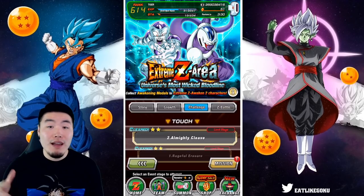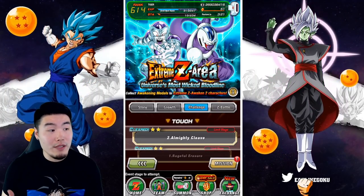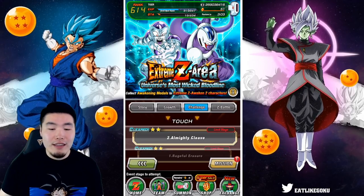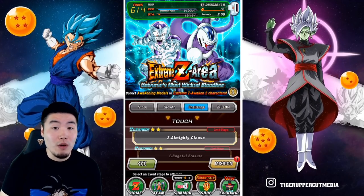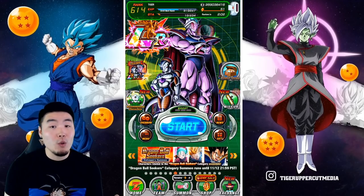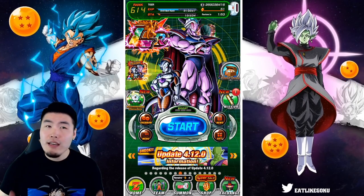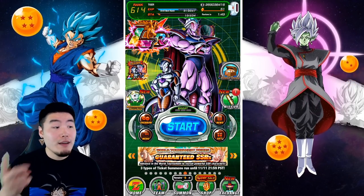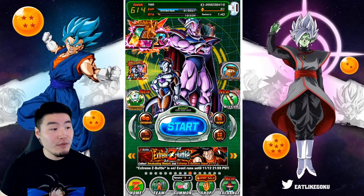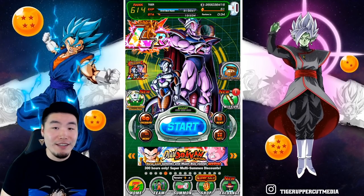We cleared the Z Hard stage for Cooler as well. Obviously I still have to grind a bit more but I'm not going to put you guys through that — I'll probably do a stream for it later. I just wanted to show you guys what the event looks like and how hard it is. Overall it's not the hardest Extreme Z Area we've had, but the difficulty really depends on the available units you're allowed to bring. For anybody wondering if Frieza and Cooler are worth the grind to fully Extreme Z Awaken: they're both very good units, and both are actually required for the Prime Battle LR Goku Extreme Z Area event in the future, so make sure to get them done.